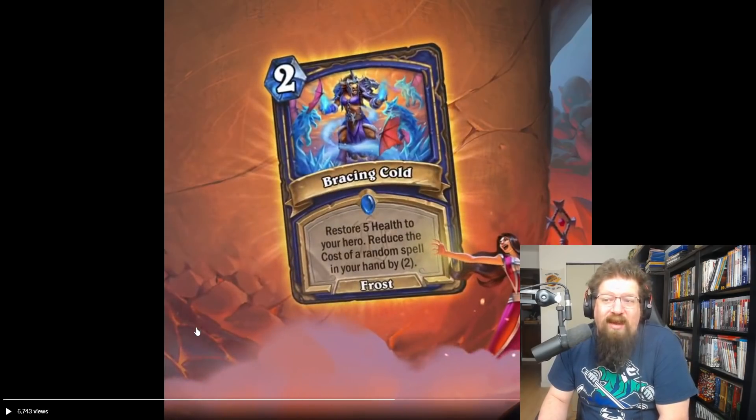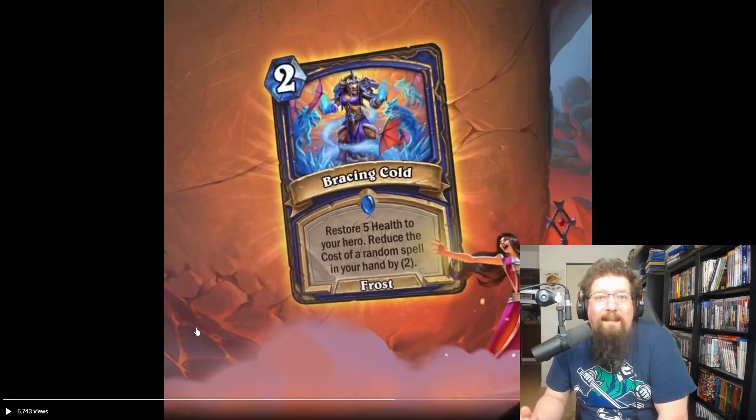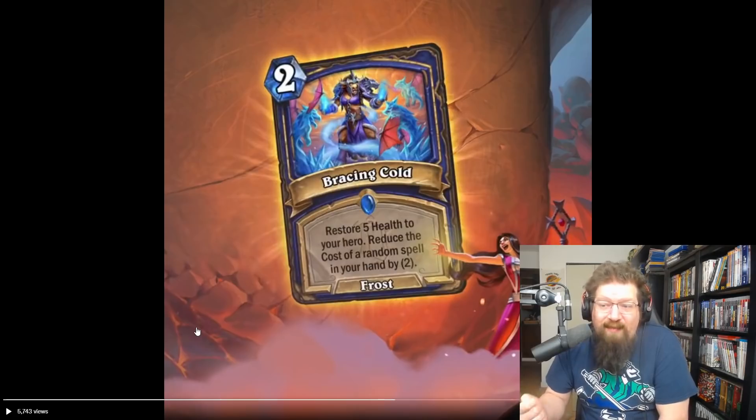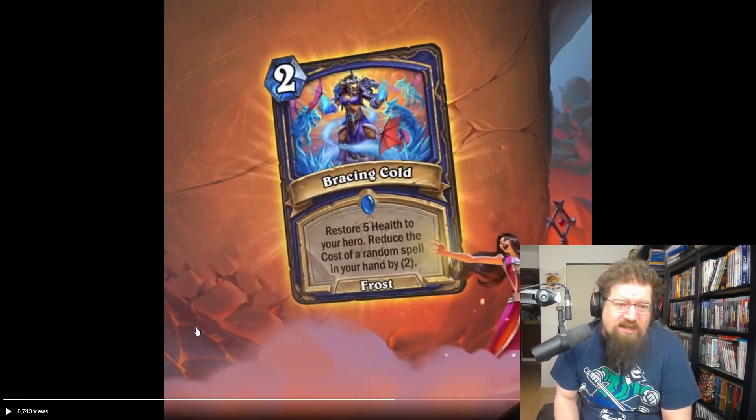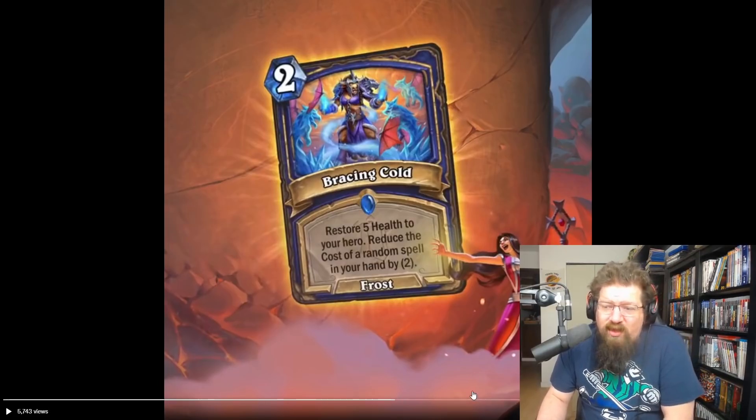We have Bracing Cold — another Shaman spell, two mana frost spell. Works with Baron Glacier for more three-fours. Restore five health to your hero and reduce the cost of a random spell in your hand by two — permanently, not just this turn. Freeze Shaman in standard lacks healing, so this addresses that while also providing mana cheat. You could play it on two and cheat out Wild Paw Caverns on turn three. I'll give it a three in standard and a two in wild.